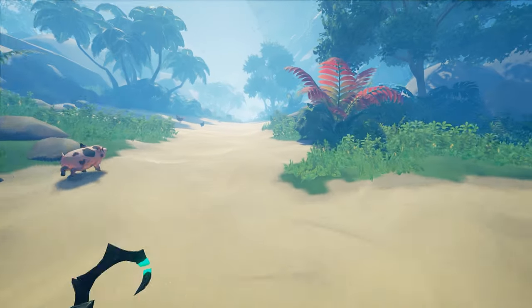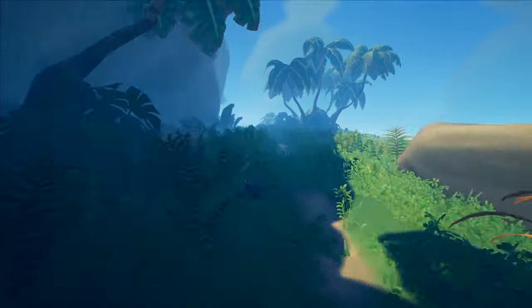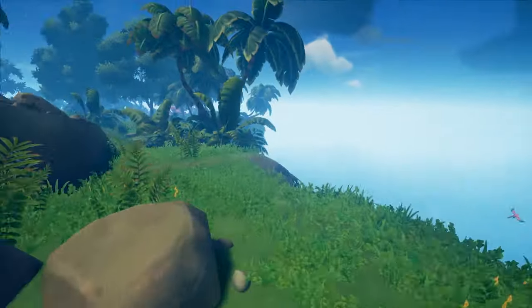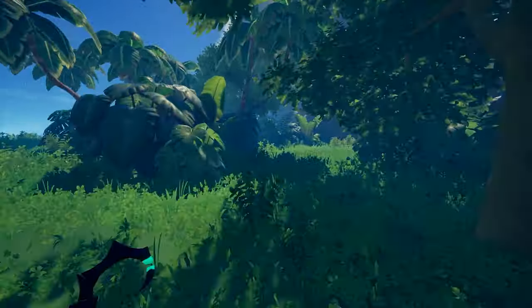The next Easter Egg can be found on Plunder Valley. Start from the shipwreck and walk into the middle of the island. After walking a little bit, there is a path to your right — follow it and as soon as you are up on the island, turn left and behind the rock you will find the next Easter Egg.